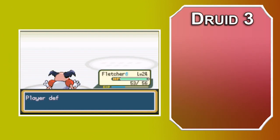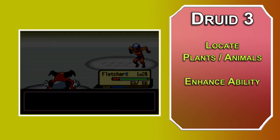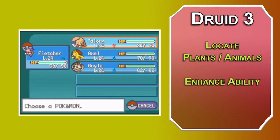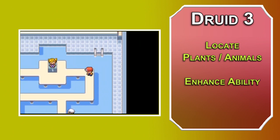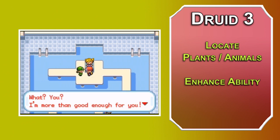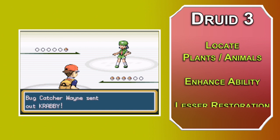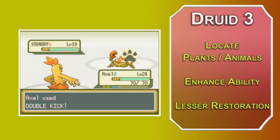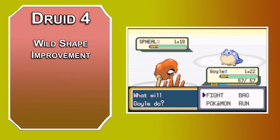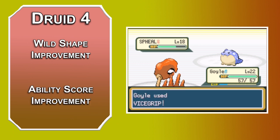At 3rd level Druid, you can learn 2nd level spells. Locate Plants and Animals lets you name any plant or animal and figure out where it is within 5 miles of you — like a Pokédex. Enhance Ability is similar to your Totem Spirit, but you can cast it through your familiar because it has a touch range. You can give one target advantage on any one type of ability check for up to an hour. The Constitution version also gives you 2d6 extra hit points, the Strength bonus doubles your carrying capacity, and the Dexterity bonus means you don't take damage on a fall from 20 feet or lower. The Strength boost is similar to Strength HM, helping you move heavy boulders blocking your path. Also take Lesser Restoration, which removes an effect of Blind, Deafness, Poison, or Paralysis — similar to Heal Bell, and it's also a touch spell so your familiar can cast it. At 4th level, you can turn into a Pokémon of challenge rating one-half or lower, and it can have a swim speed, so Surf is an option. You also get an Ability Score Improvement — more Wisdom will help your Druid spells and Animal Handling skills.